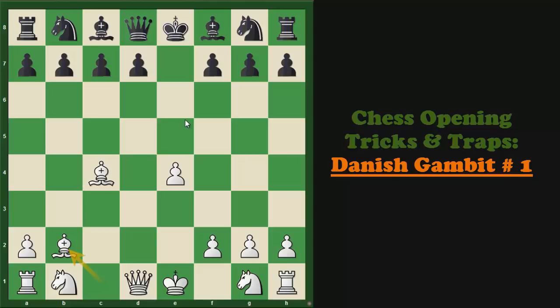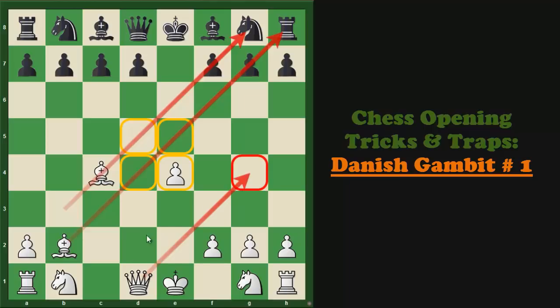In this position, as you can see, White sacrifices two pawns. But in return, he gets this nice Bishop on this long diagonal to attack Black's King. He also gets better control over the center because of his pawn in the center and two Bishops which control a significant amount of squares in the center. White's Queen can go to g4, b3, d5, or f3 in order to launch a decisive attack against Black's King.